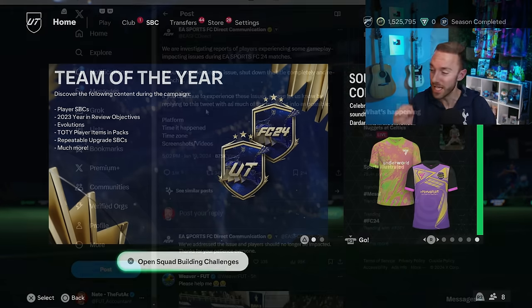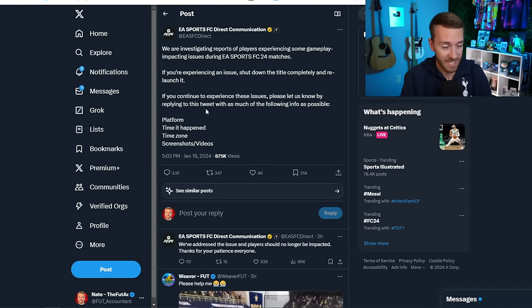The gameplay glitches basically everybody was running into yesterday in squad battles, in foot champs, in rivals — whatever game mode you were playing. There were problems either getting kicked out of the game or seeing some of the wildest player animations ever in Ultimate Team. If you haven't watched the Nepenthes video of his crazy penalty shootout, make sure you go to his Twitter and check that out. It was absolutely mental. EA told us to turn it off and turn it back on and report when it happens so they can fix it.